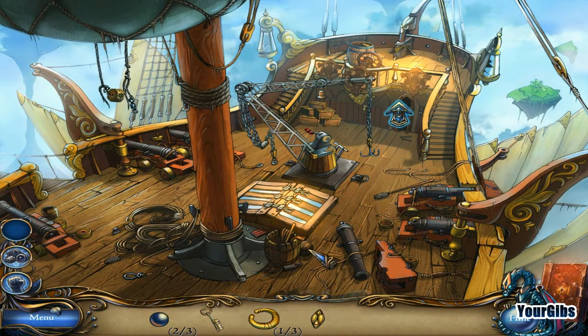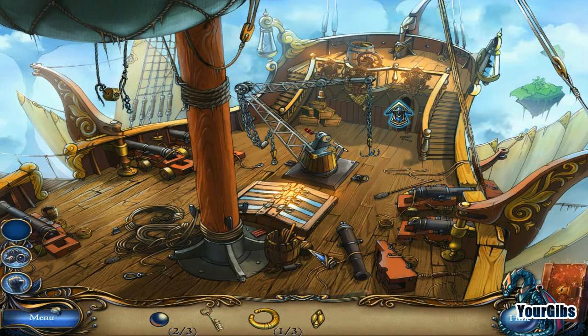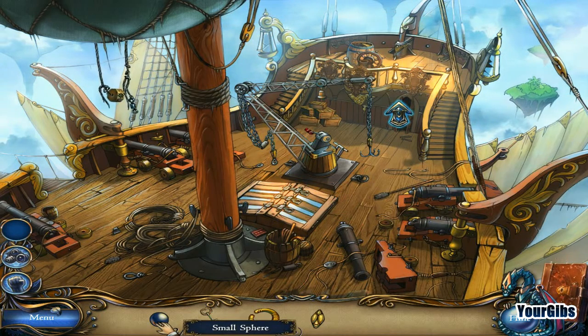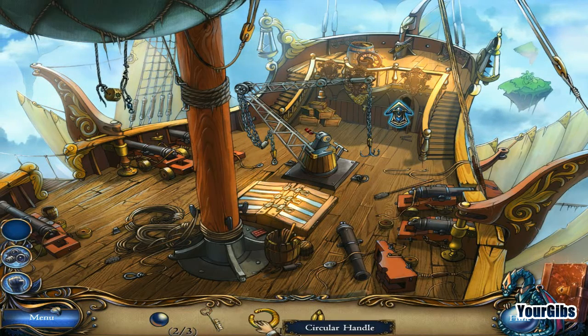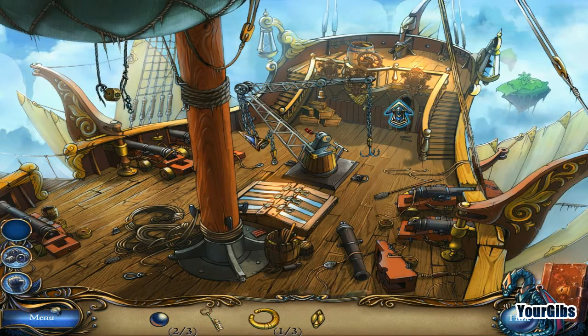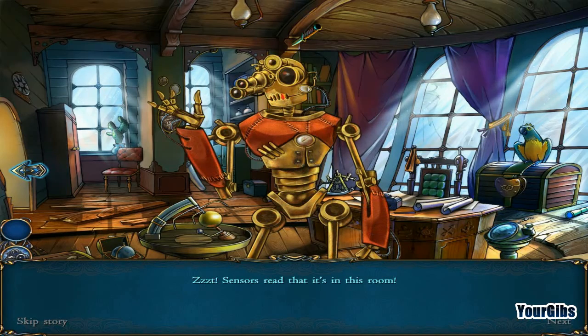We're back for more Journey: Heart of Gaia. I'm YourGibs. We are on a flying ship. Look at the inventory we've got here — we've got some small spheres, a skeleton key, a circular handle one out of three, and an oval plate. I guess we should go forward.